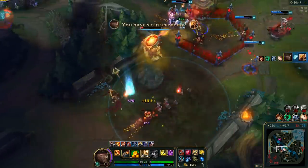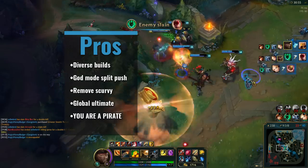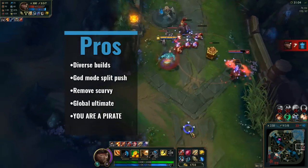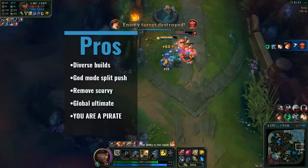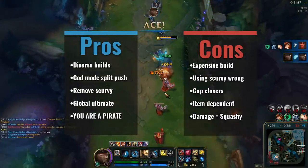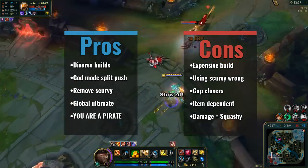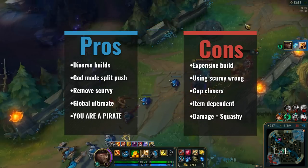As for his pros and cons, let's start with the pros. He has super diverse build options — you can go crit, you can go tank, you can just do whatever with him. He also has God Mode split pushing; the new GP out-split-pushes anybody. He has a built-in heal and Quicksilver Sash, and a global ultimate means he can make an impact even while split pushing. And you are a pirate — that's awesome. For the cons, he has an expensive build path for damage. Using Remove Scurvy at the wrong time will get you killed. He is weak to gap closers. He is super dependent on items for meaningful trades, which is why we try to get that Infinity Edge early. And a full damage build means you are squishy, so be careful. But get the Warmog's — it does help.